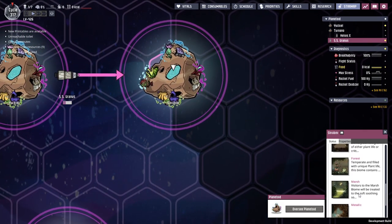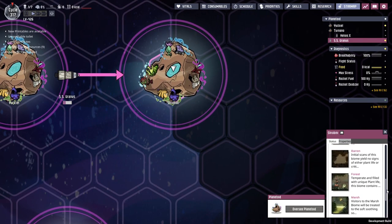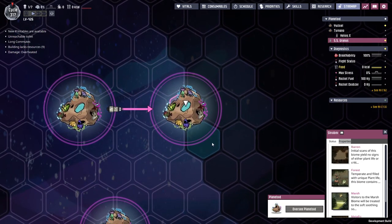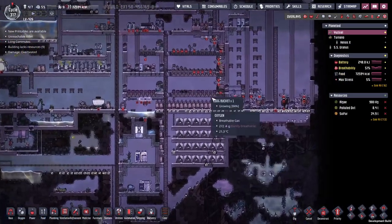I think it's the marsh biome - I thought it would be the swamp biome but there isn't one here. So in the marsh biome we can find ourselves thimble reeds, and those thimble reeds are what we need to make the environmental protection suits.